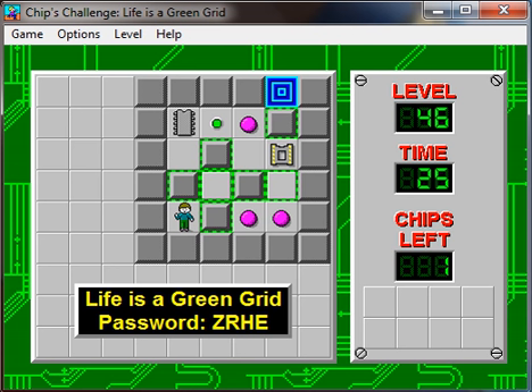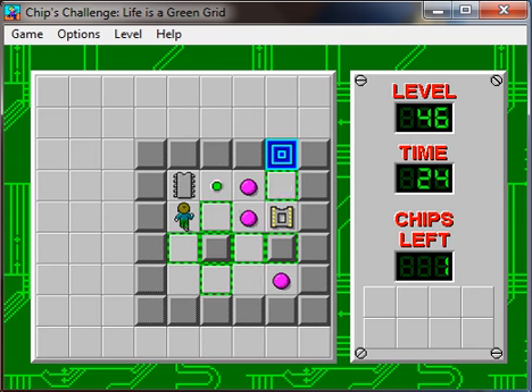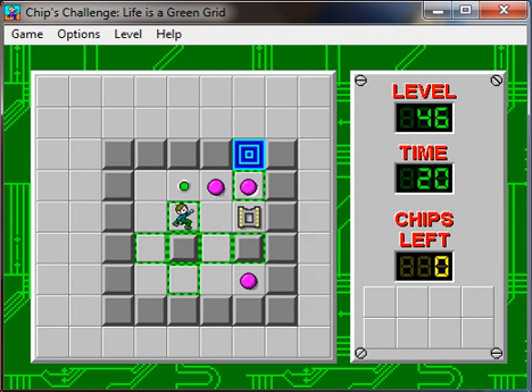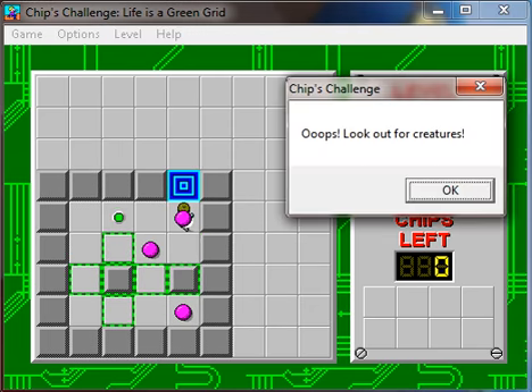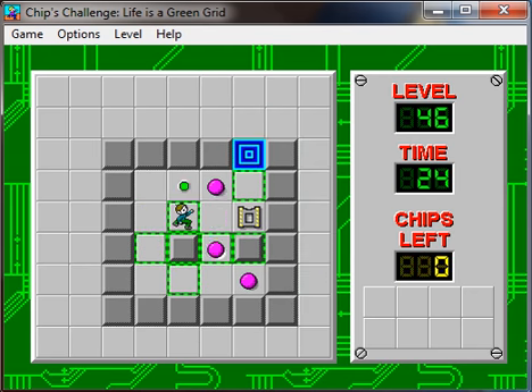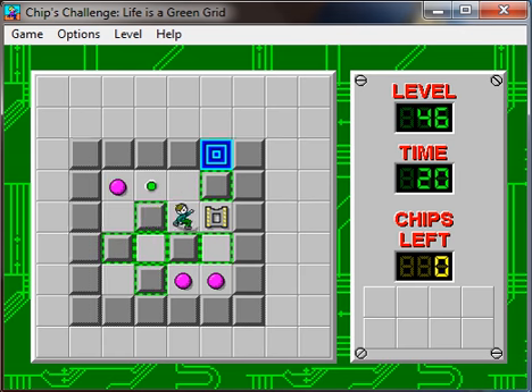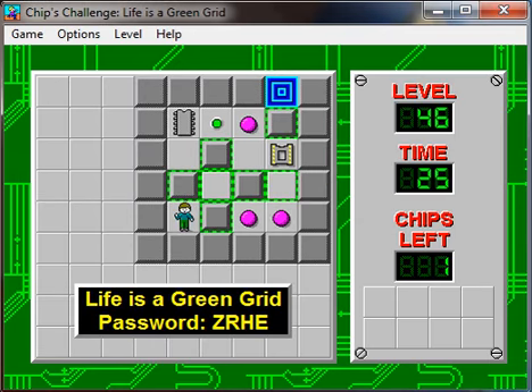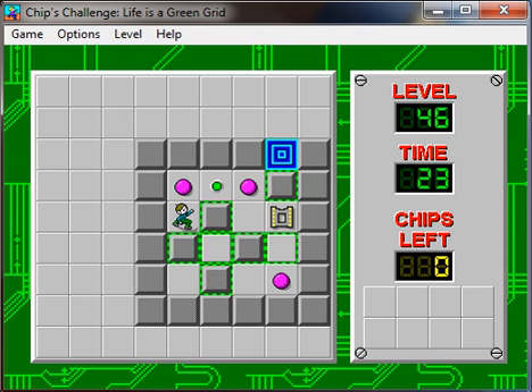And now we move on to Life is a Green Grid. I don't know if that's a reference to something or not — maybe it's like a song or a play on words or something. But let's see here. This looks like... okay, so I need to get to the end there. Wow, okay, so this is gonna be a little dodging puzzle here. Not too much on the long side, though. So I'm gonna have to figure out how to wait there before the ball goes back. This shouldn't be too bad.